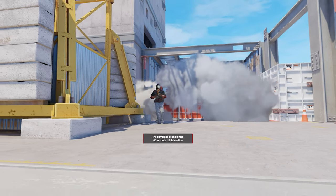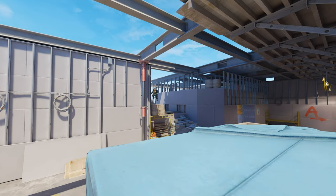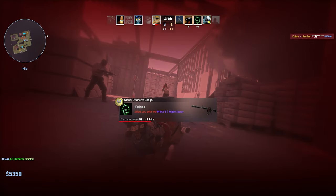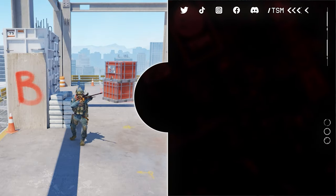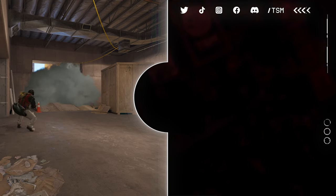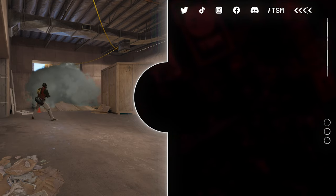Congratulations, you're now equipped to be a smoke machine on vertigo. Impress your friends and confuse your enemies as you rise to become a Global Elite player. If you liked this guide and want to see more, leave a like. What new smokes have you found on Counter-Strike 2? Let us know in the comments below. Thanks for watching and we'll see you in the next one.